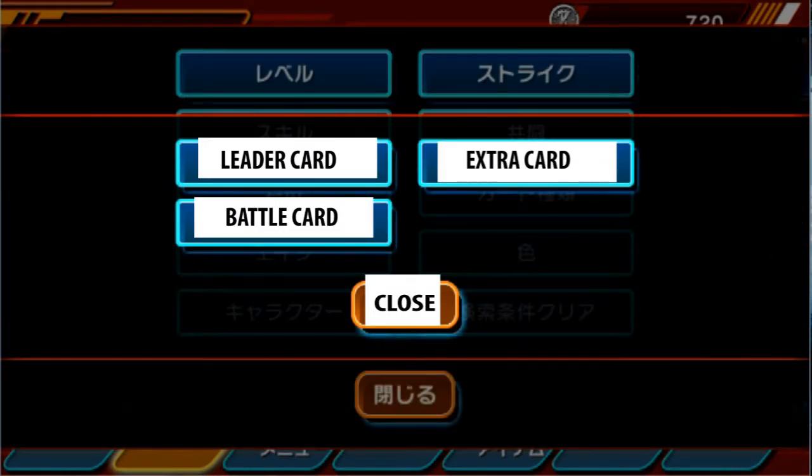Over here is type of card, so you have the Leader card, which is basically like your main player — the person that you start out with, your Vanguard, your character avatar, whatever you want to call it. This is extra cards — they don't have power, they're pretty much like event cards in the Panini game, good equivalent. And battle cards — you know, all your characters, the people that you play with.